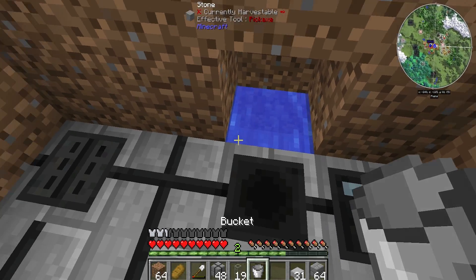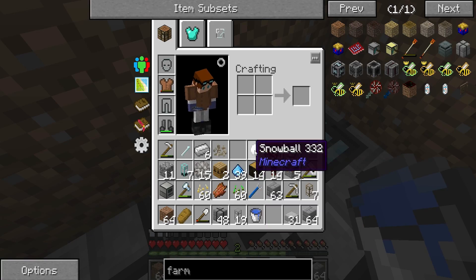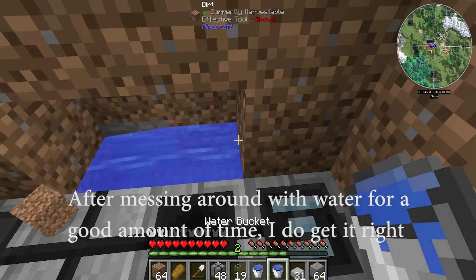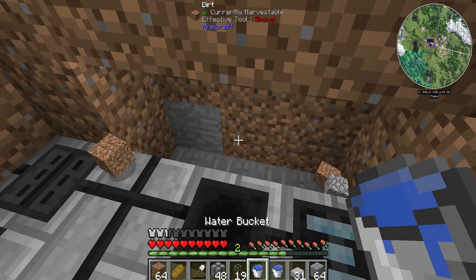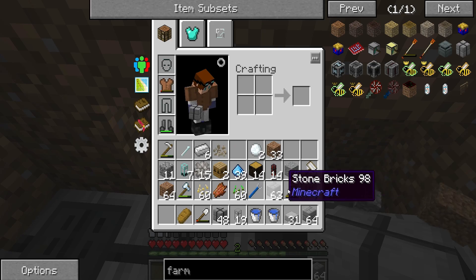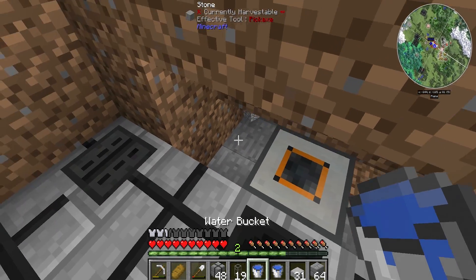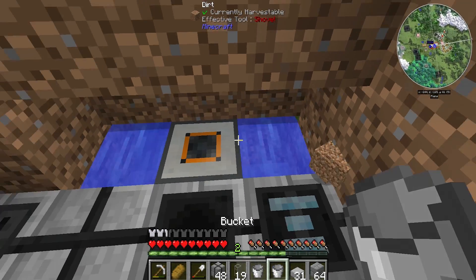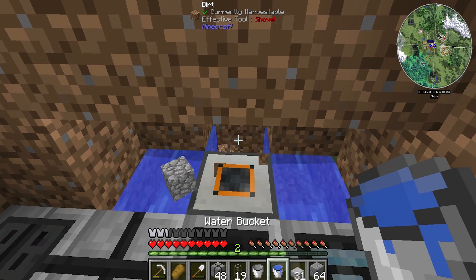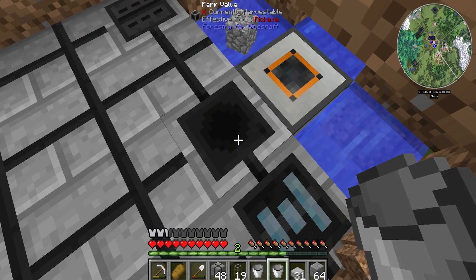That's not where the acquies accumulator goes — the acquies accumulator goes over there. Good job. Now we're gonna get this one right: the acquies accumulator goes here, and then all around it we put water blocks if we can. I realize this is not the right tool for it but I don't really care. One there, one there, one there, one there, one there — there we go, that is the farm bow.